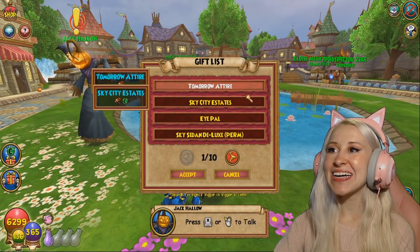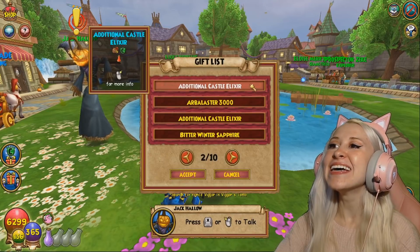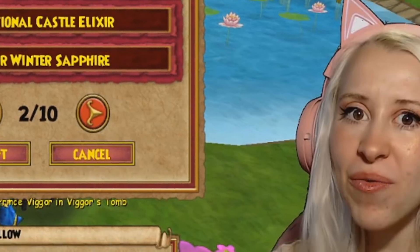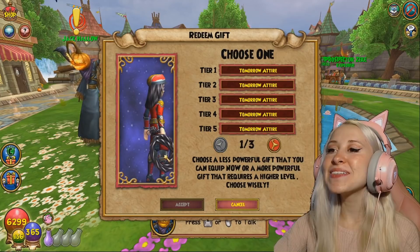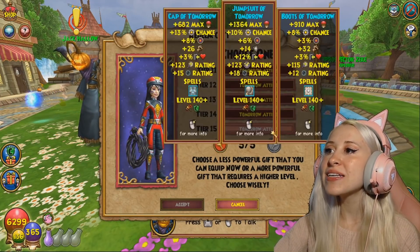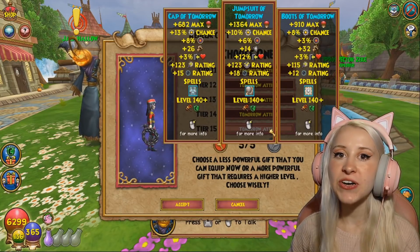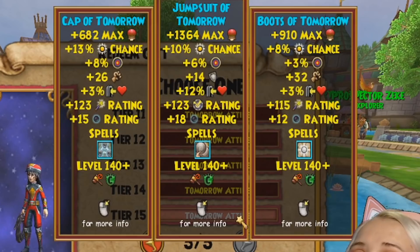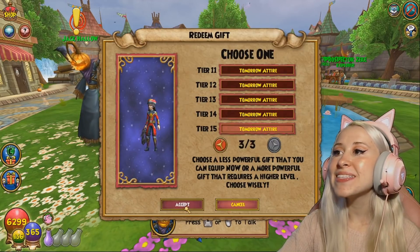Here we have the Tomorrow Attire, the Sky City Estates, the iPal, the Sky Sedan Deluxe, the Additional Castle Elixir, and the Arbalaster 3000. Here's the attire — oh my god, it's actually kind of cute. It kind of reminds me of Imperia, but it's honestly kind of cute. These are the stats for level 140. I can't really judge if they're great or not, so I'll leave that up for you guys to decide. Let me know if they're trash — they don't seem terrible. The robe gives a lot of help. Let's go ahead and redeem it.